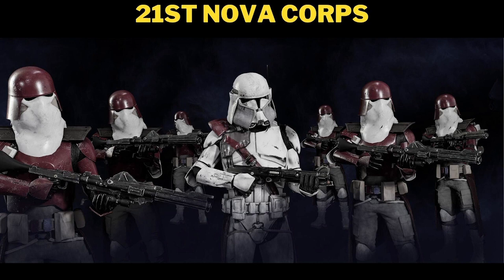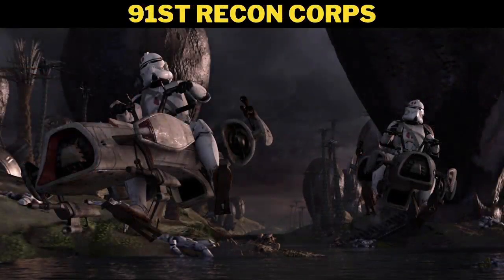Once the 9th Assault Corps lands and takes over, we'll pull the 21st back. Last but not least, we'll have the 91st Recon Corps come in afterwards to recon the area during and after the battle, making sure we've captured all essential points of interest. They'll be the last unit to wrap things up before we finish the operation for the second battle of Geonosis.